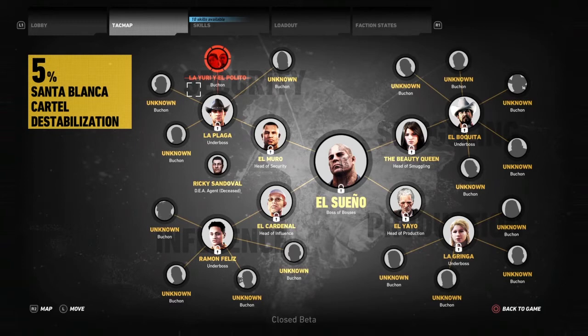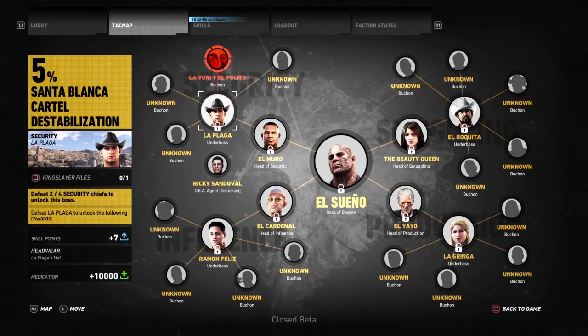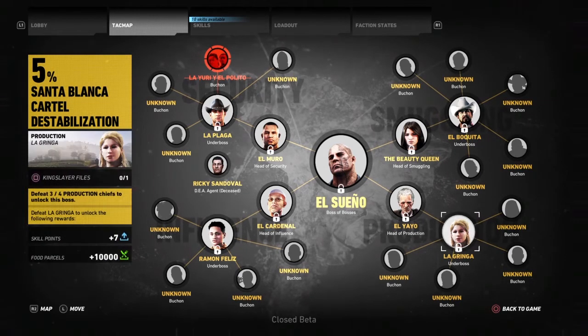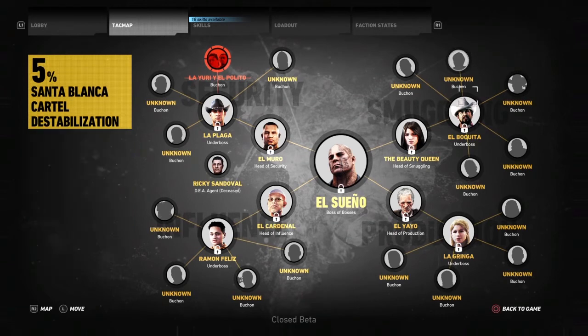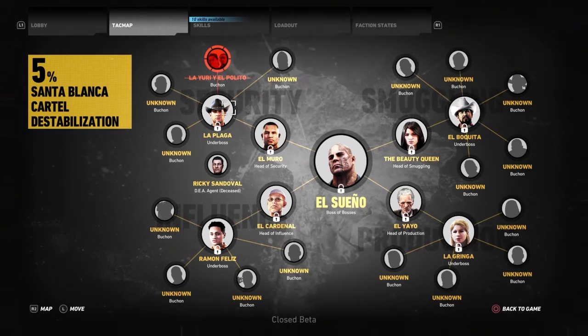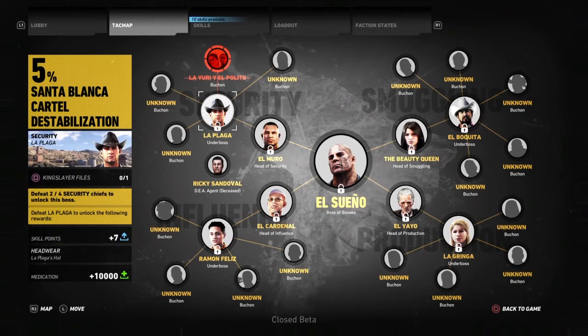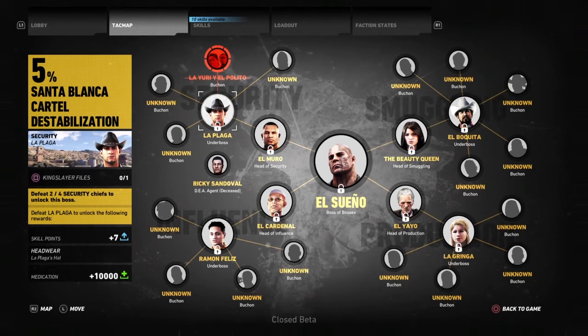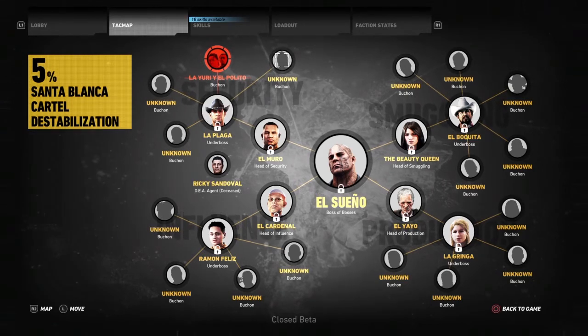The way they've done this is they split the bosses and the cartel down into four different sections: security, smuggling, influence, and production. Within each one of those sections, you've got underbosses and heads of production, influence, security, and smuggling. So you've got heads of those departments, then the underbosses, and then all the different bosses that come out of that.